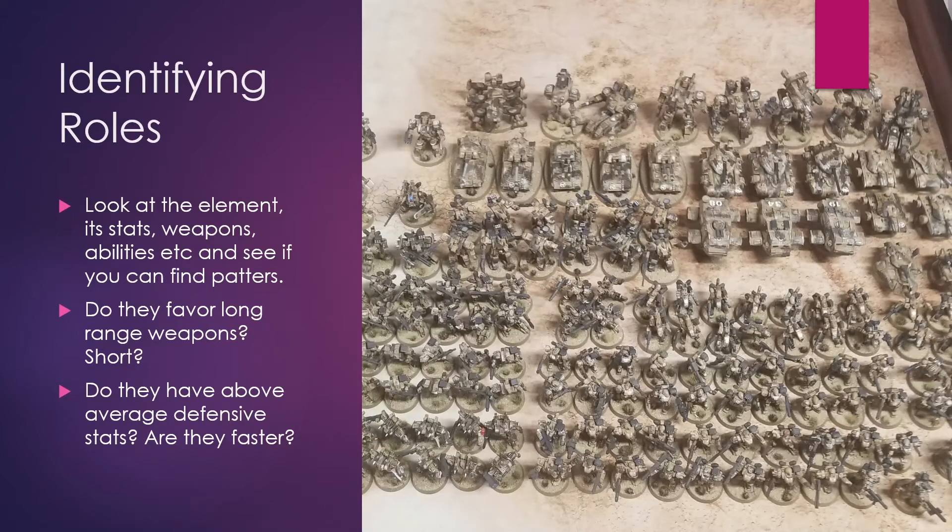When I look for a role, I'm going to look at a given element as a whole — not the pieces in the element, the element as a whole. What are its stats? What are its weapons? What are its abilities? And I'm looking for patterns. If I have an element and one part of that element has a really good melee weapon, that does not mean the element is good at melee — it just means one guy has a melee weapon. But if every guy has a strong melee weapon, now that might be a role.